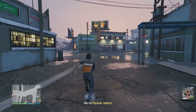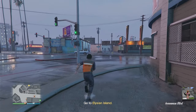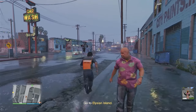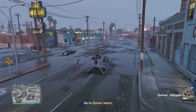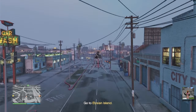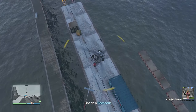Upon beginning the cargo ship robbery, summon one of your flying vehicles. This can either be an Oppressor Mark 2, a normal helicopter, or a Deluxo, but any VTOL-capable vehicle is preferred because you'll need to use it again. As you can see, I'm using my trusty Sparrow helicopter, which is like the worst helicopter in the game.